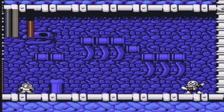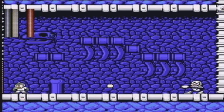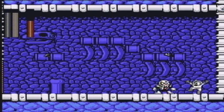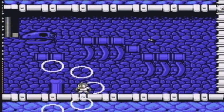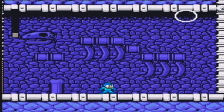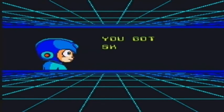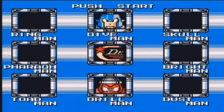We're at Skull Man. Skull Man has this weird thing where he doesn't actually do anything unless you fire first. He's going to shoot this spread shot as well as use a shield. The shots he fires actually aim towards you, so even if you jump, he's going to start aiming up at you - be careful about that. For beating Skull Man, we get the Skullbarrier, this game's shield weapon. Honestly, it's probably the worst of the shield weapons in the entire classic Mega Man series.